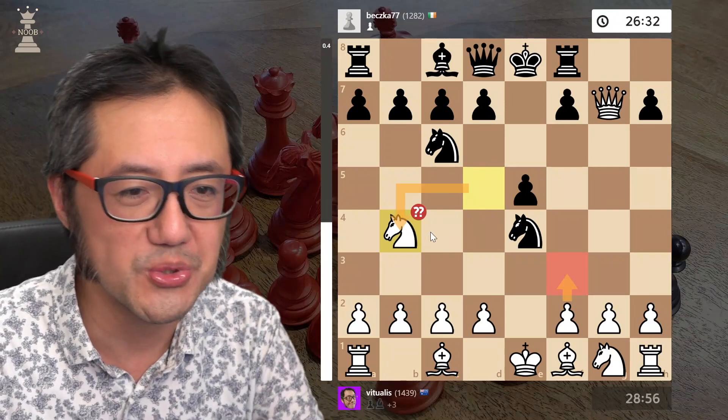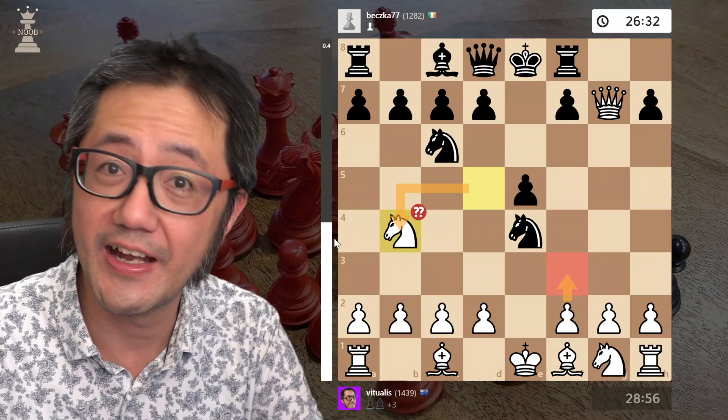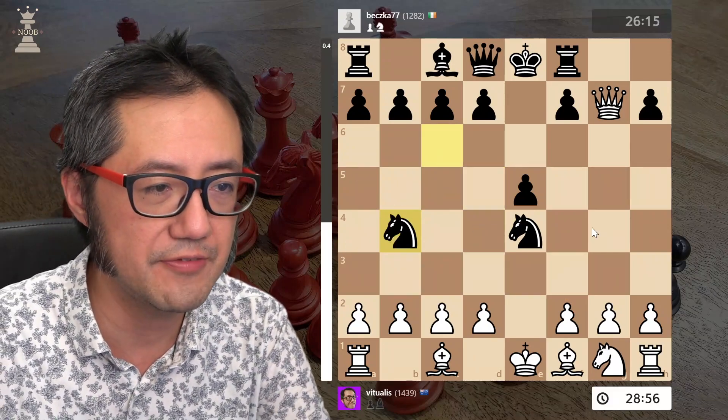I now get a bit greedy and take that bishop — so that wasn't the best move. I give up most of my advantage. I'm actually still ahead here at high depth, about plus 0.7.